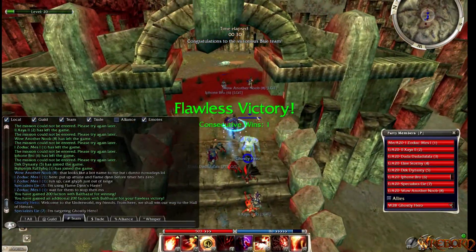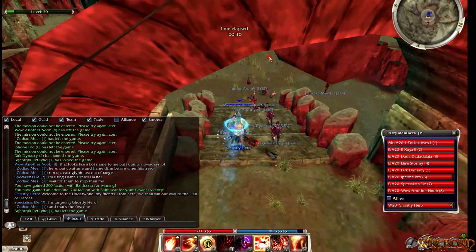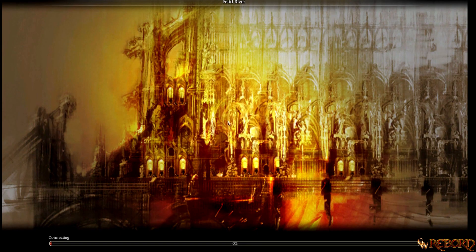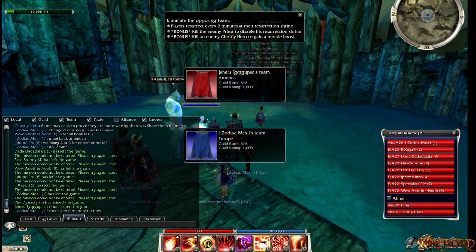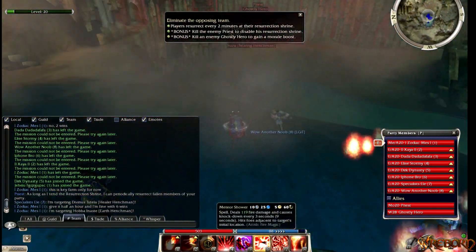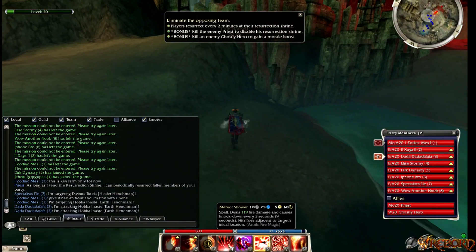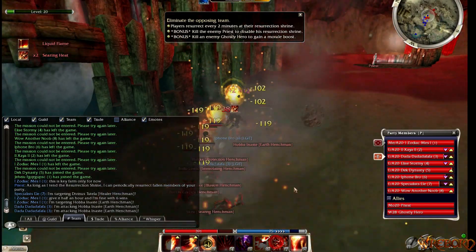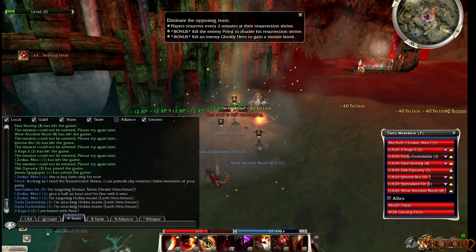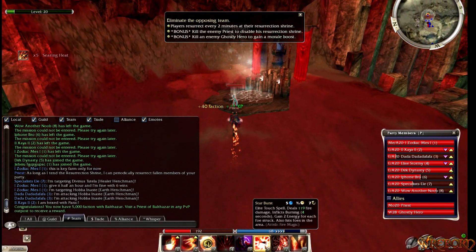You need to do two flawless wins to get the optimal amount of Balthazar faction, which is then turned into the quest line and converted into Z keys. For this to work, you need opponents that are either bots or singular targets to guarantee flawless wins and success for your two wins. You get three fame per run and it usually takes five to seven minutes.